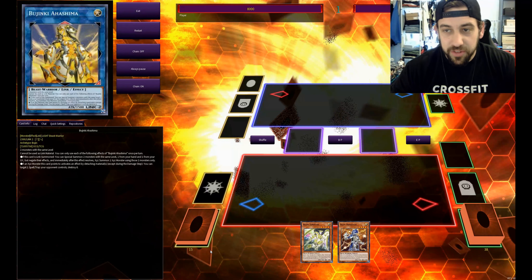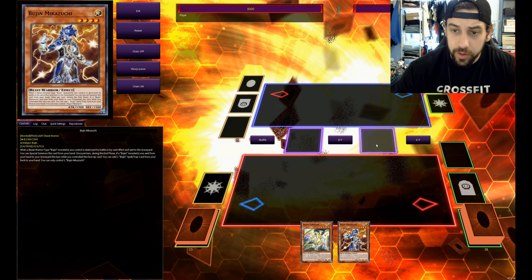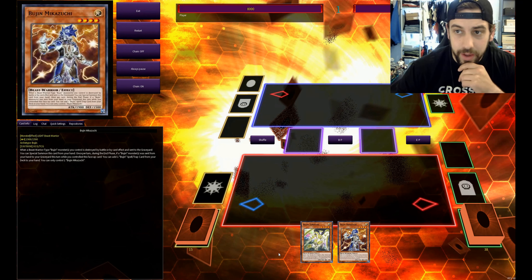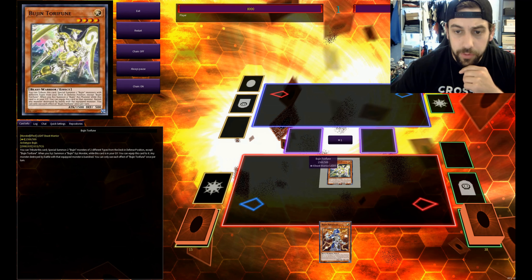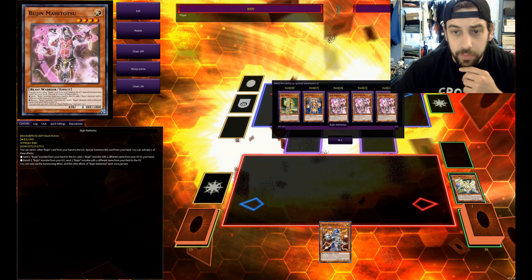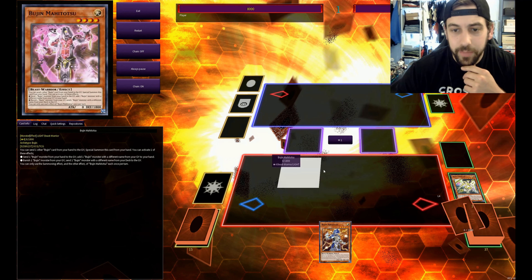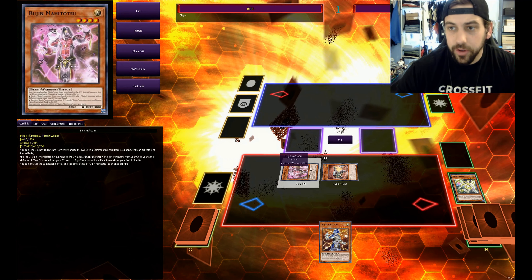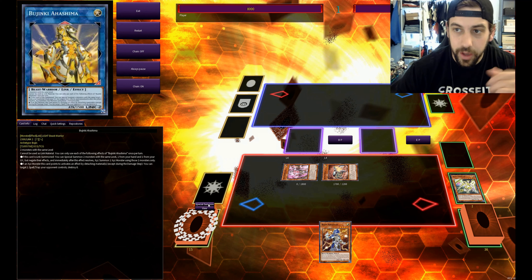Number one is the standard 1.5 card combo. You just need a Torifun plus any other Bujin monster, and you'll end with an Ahashima and an F-Zero on board. We'll start with Normal Summoning the Torifun, activate the effect, and Special Summon two. I like to go for Mahitatsu if I haven't used one this turn, and lately I've been going for the Turtle just to get it in the graveyard early because you're able to use Turtle to negate something like an Imperm.